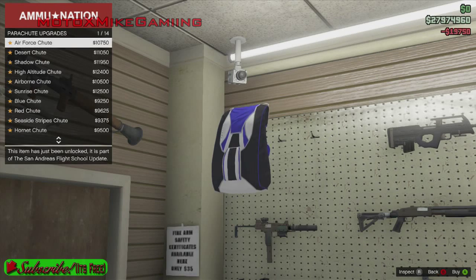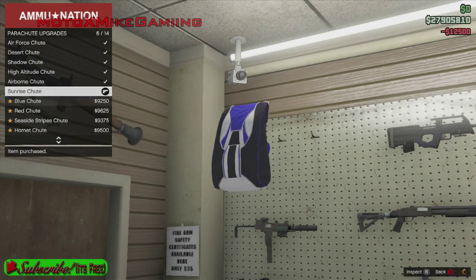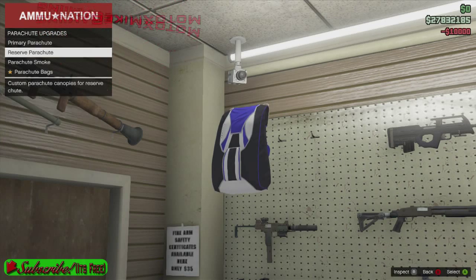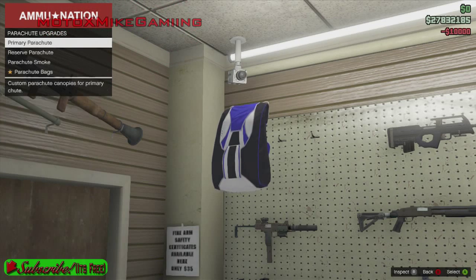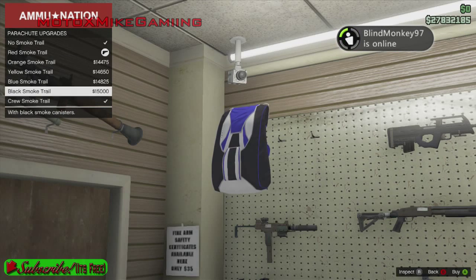Alright so the reserve parachute - I'm just going to buy all these. Air force chute, let's just put the air force chutes on. For the parachute smoke I'm just going to throw in crew smoke.